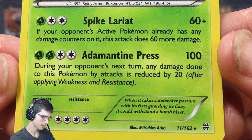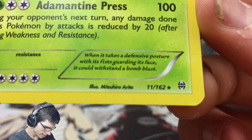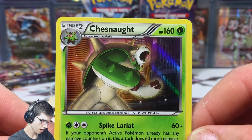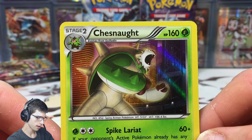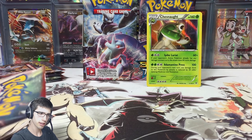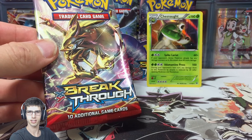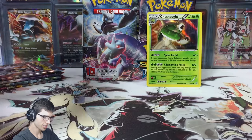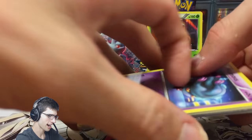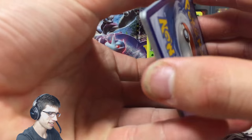We've got Spike Lariat and a Demetin Press — everyone will probably correct me in the comments with my pronunciation. But it says when it takes a defensive posture with its fist guarding its face it could withstand a bomb blast. Calm down Chesnaught! So if there's ever a nuke or something like that, Chesnaught's gonna be the main contributor to that cause — obviously they can survive it. That is a scary and very intimidating trait about Chesnaught.